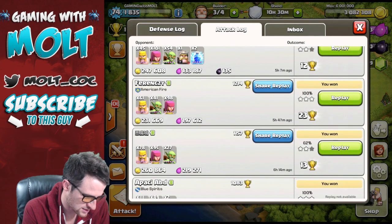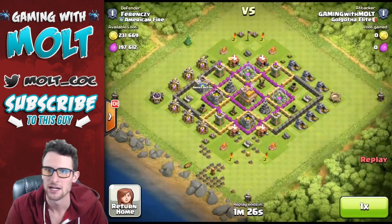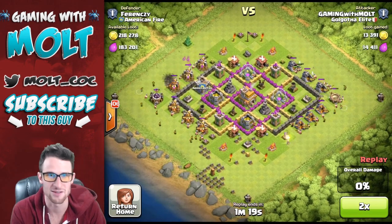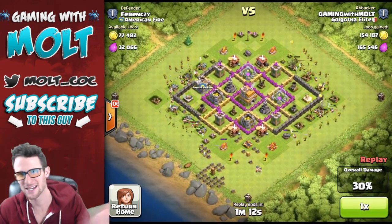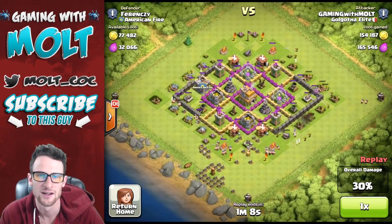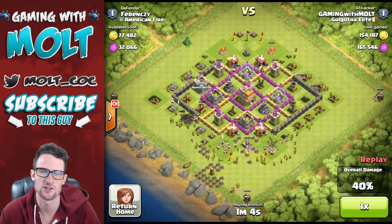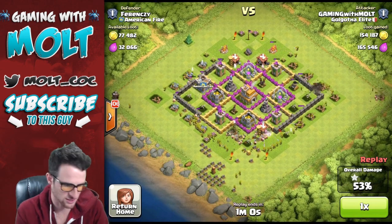Let's watch. We did really good. Let's watch this hundred percent right here. I love finding bases like this, especially when I am rolling with Barch — and Barch is going to be so much better after this update. So we're just going to spread out all of our barbarians. Actually, this is more of a Gab or Bag strategy — goblins, archers, barbarians.